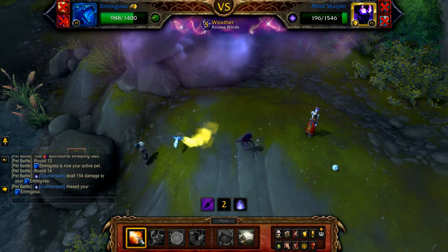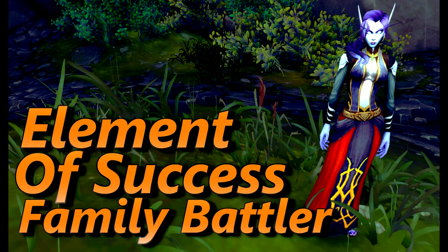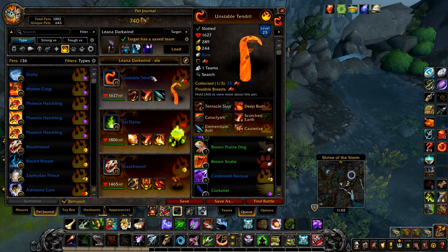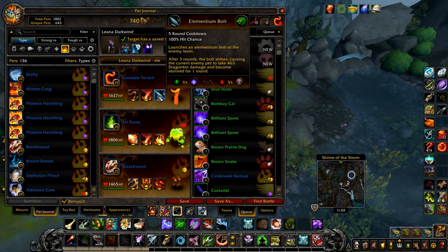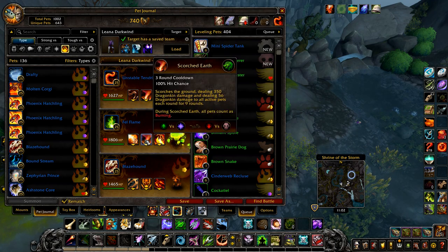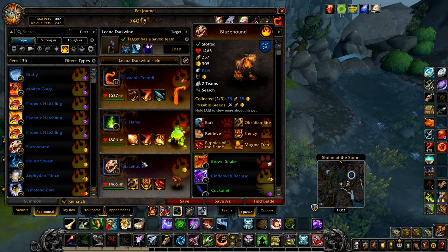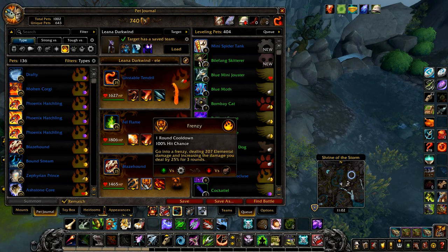Next is Element of Success. Your first pet is an Unstable Tendril with Tentacle Slap, Scorched Earth, and Elementium Bolt. Your second pet is a Fell Flame with Flame Breath, Scorched Earth, and Conflagrate. And finally, just as backup, a Blaze Hound with Obsidian Bite, Frenzy, and Puppies of the Flame.